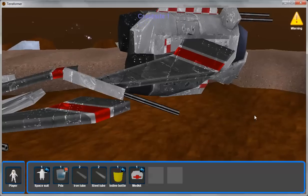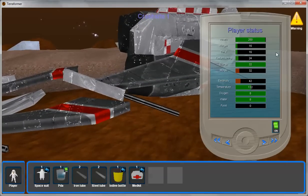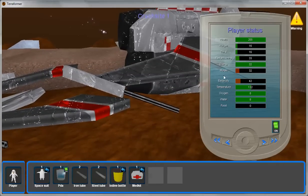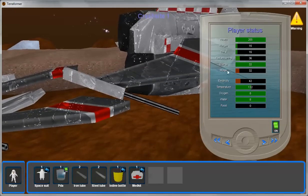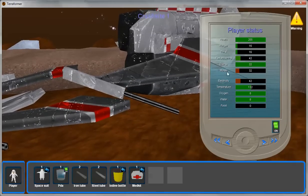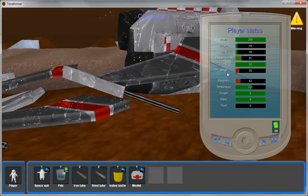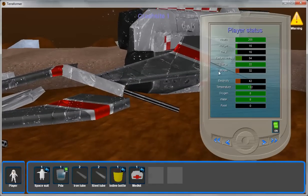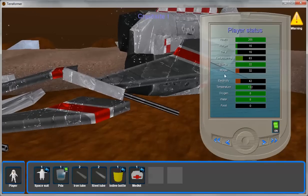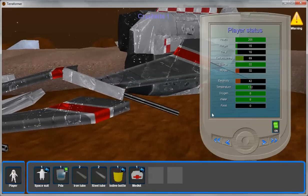The main user interface to the game is this PDA. If I open up that PDA and look at my player status, it shows me my health, hunger, thirst, radiation poisoning, energy, and morale. My energy is capped at my morale, so as my morale increases, my cap for energy will increase. When I perform achievements on the planet, I'll get morale increases, kind of level up a little bit, and get my energy cap raised. My energy will allow me to run around the planet faster and do more things before I tire out.